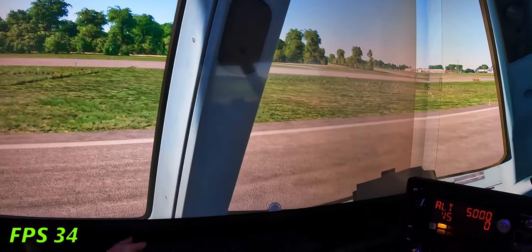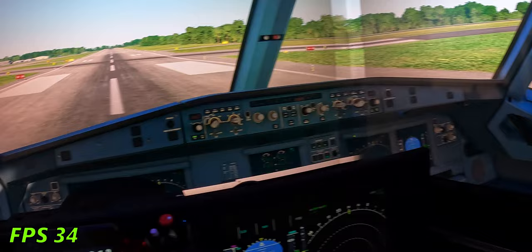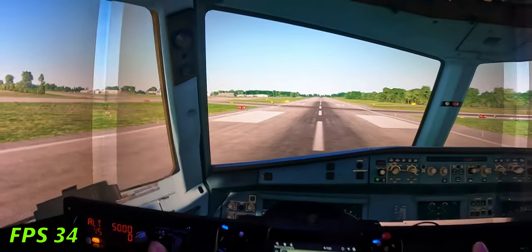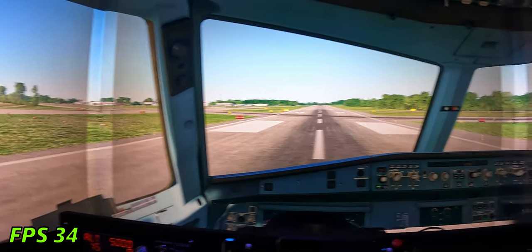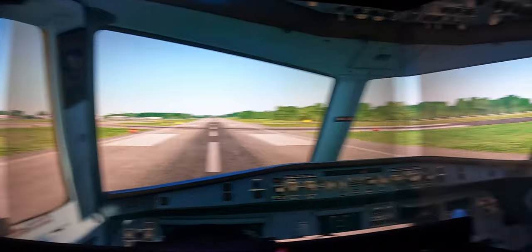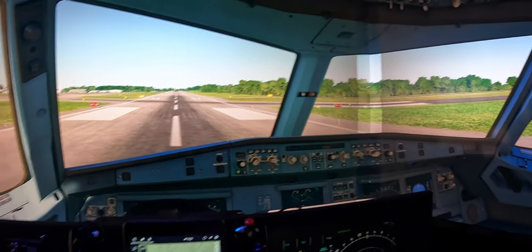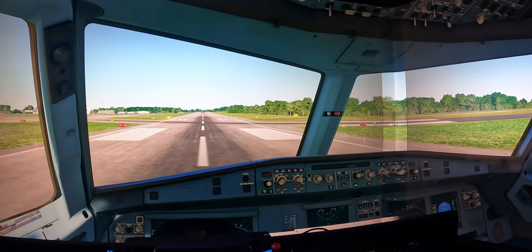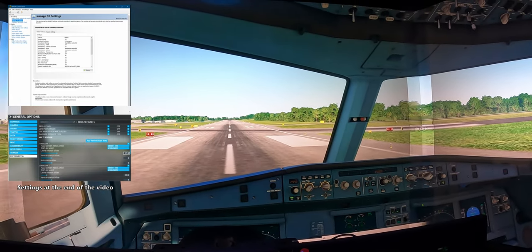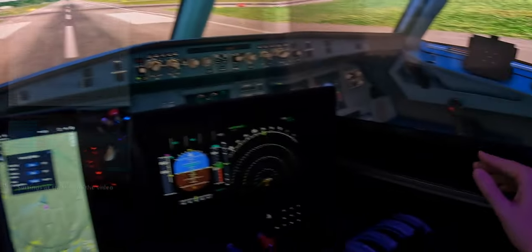Frames per second — we are now looking at 34. It's extremely small but it's right there: 34 frames per second. Not bad. I've done better before. This is a small airport in upstate New York, Binghamton, and we're headed to Elmira. Stick around after and you will see all of my settings — the flight simulator settings as well as my NVIDIA settings.